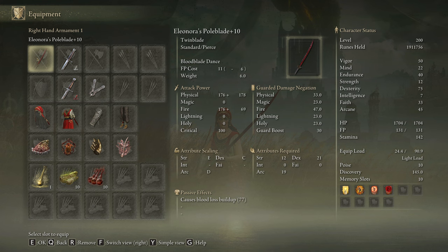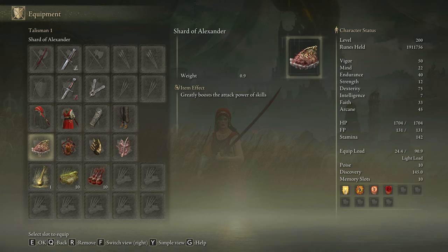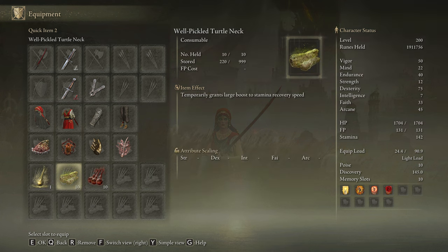We are going to be using the Dancer's Armor set that will increase the damage of Blood Blade Dance by a total of 10% if we wear the entire set. The best talismans we can use for this build are the Shard of Alexander, the Lord of Blood's Exultation, Millicent's Prosthesis, and the Rotten Winged Sword Insignia. In our Flask of Wondrous Physick we are going to use the Bloodsucking Cracked Tear and the Thorny Cracked Tear, but you can also use the Flame-Shrouding Cracked Tear as a great alternative.